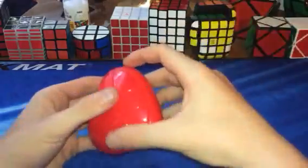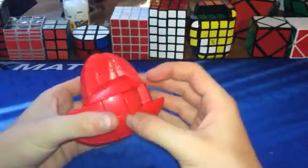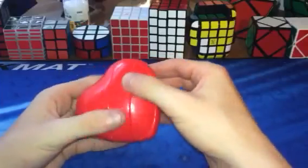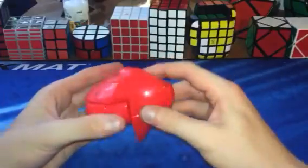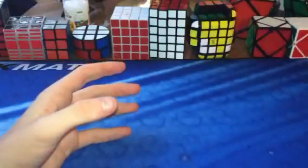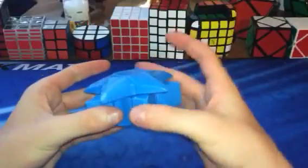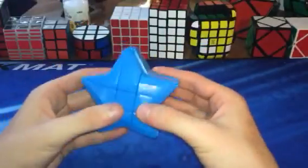We have the YJ Heart Cube — that last one was by Shengshou. The YJ Heart Cube was really hard because you have to get the orientation right, but now it makes a lot of sense to me. It shape shifts and turns amazingly. Same sort of idea with the YJ Star Cube — this one shapeshifts even more and turns even better than the Heart Cube in my opinion. Really good puzzle.